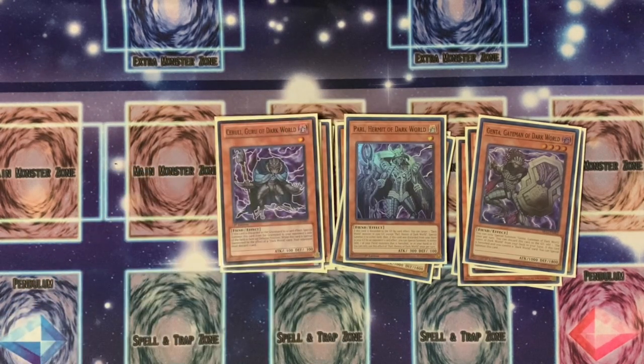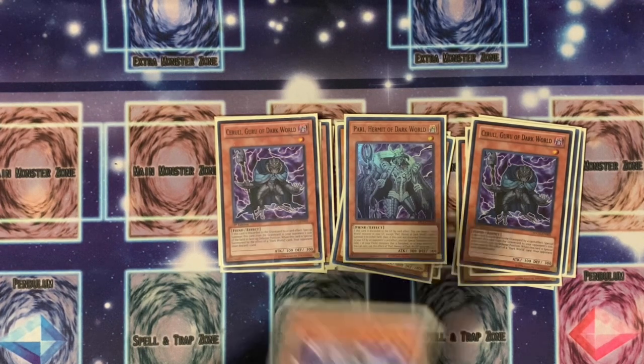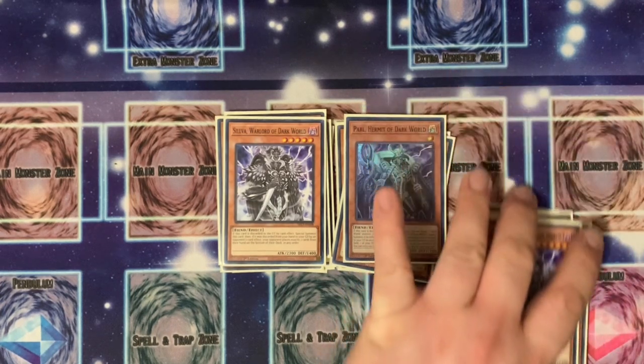Then we're going with two Surreal — it's always good to stack these up since they go into a loop, special summoning to your opponent's side of the field. We're also going with two Silva. Silva is awesome and I'm bringing it back. It allows you to take two cards from your opponent's hand and place them onto the bottom of the deck in any order, which helps for looping and benefits you immensely.